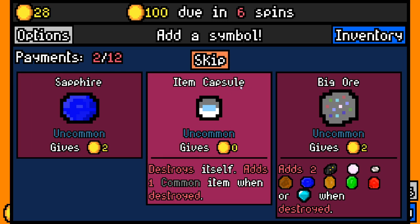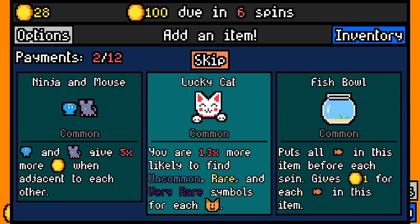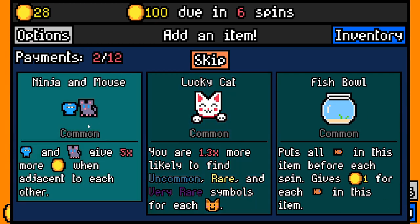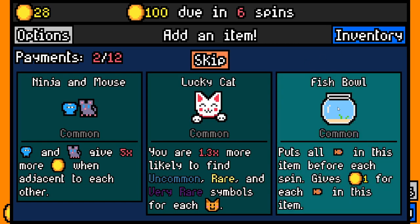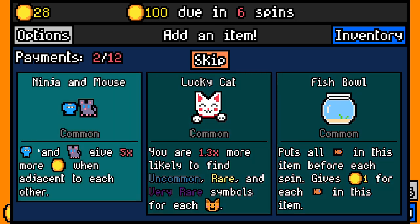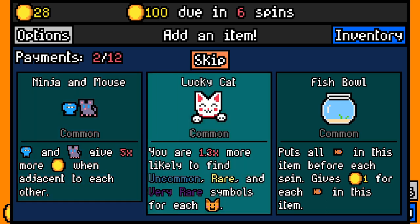Here we've got an Item Capsule — capsules are pretty interesting. This will give us no coins, but it will destroy itself upon being selected and add one common item. Okay, we've got a few interesting things here. Currently we have two Goldfish so we can take the Fishbowl, which will give us two coins every single turn before each spin. We could take Ninja Mouse — if they're adjacent to mice it'll give us five times more. Or we can go with Lucky Cat, where for every cat head that we have we are 1.3 times more likely to find uncommon, rare, and very rare.